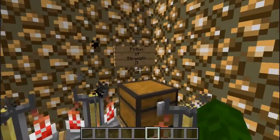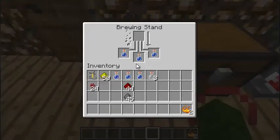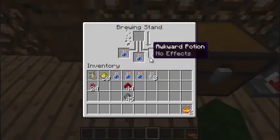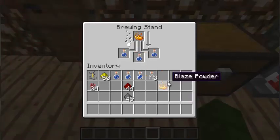Alright, so the first potion is a Potion of Strength, and the next one is a Potion of Strength 2. For a Potion of Strength, you need 1 blaze rod crafted into blaze powder. In order to do that you need awkward potions — you get 1 water bottle and then throw a Nether Wart in there, and that's how you do it. You can also make other potions like thick potions, but I'll do that in a different video. So in order to make Potion of Strength, you just get 1 blaze powder and throw it right in there.